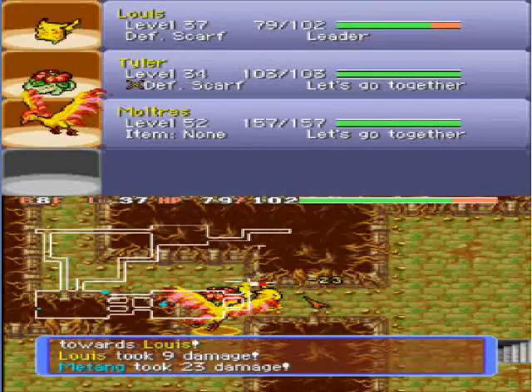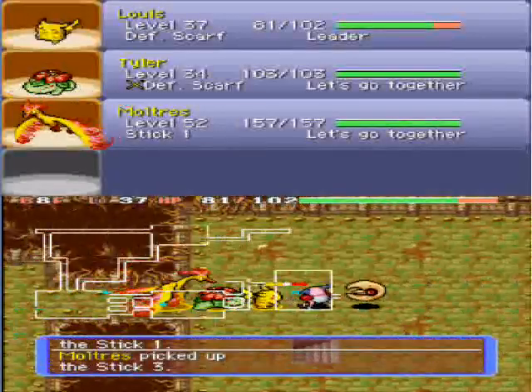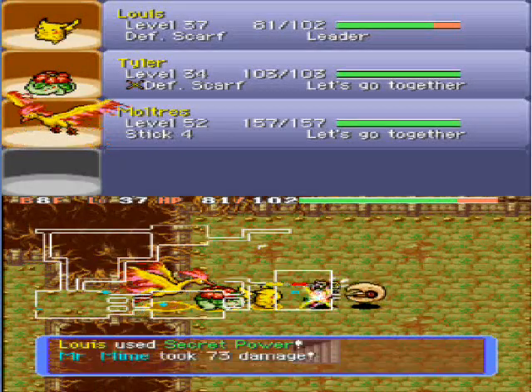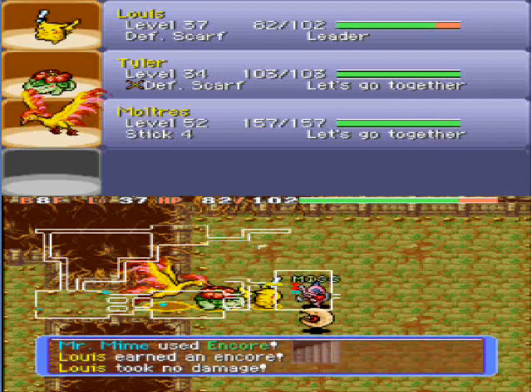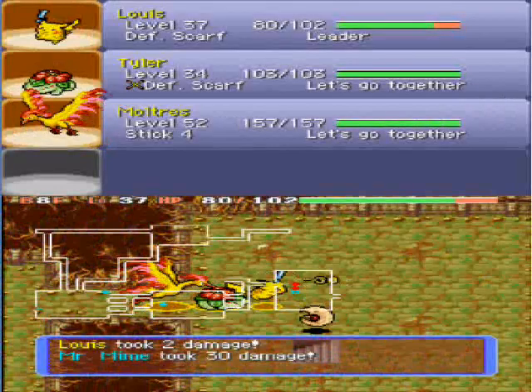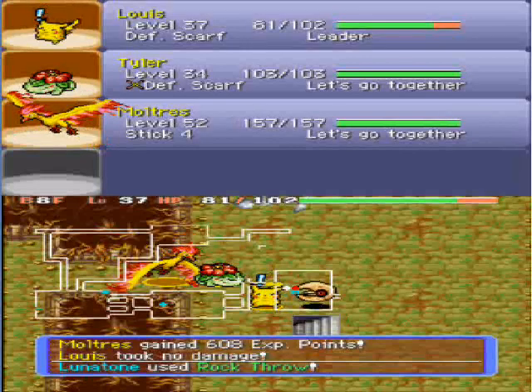Another annoying thing — which isn't really an ailment — is when a Pokemon decreases your defense by using Screech or Leer. That can get quite annoying. And now I've got two Pokemon on my case — a Mr. Mime and a Lunatone.